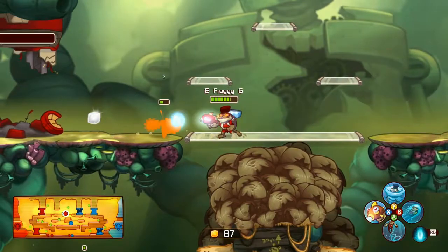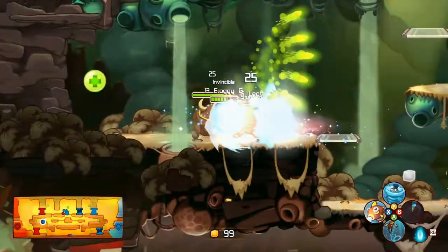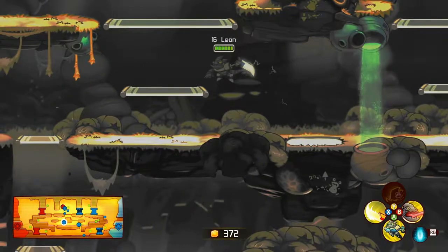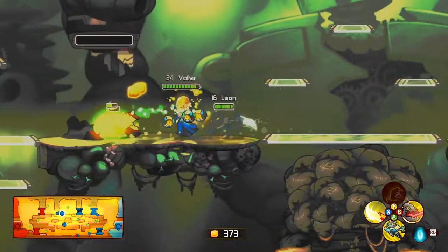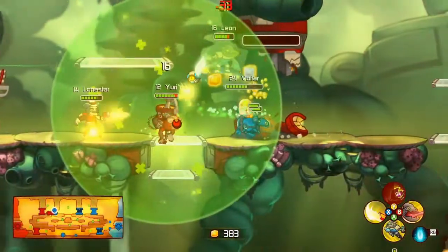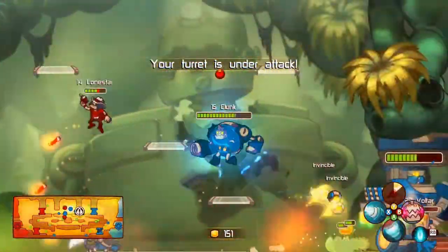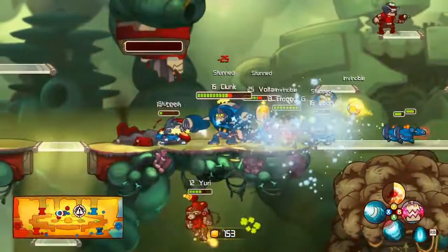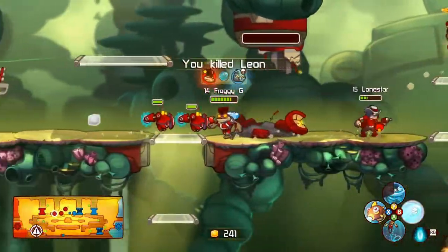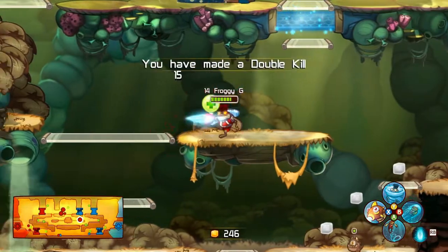Froggy G goes for what he thinks is a very low-health Leon, but apparently it's just Leon's clone walking around — every time Leon cloaks he leaves behind a little clone that looks exactly like him, which is a good way to trick enemies into thinking you're somewhere you've already left. Voltar is doing a good job playing defensive. There's a lot of action but the tank explode is hitting no one. Leon is almost dead, and so is Voltar — Froggy G collects them both, picking up a lot of money. That's a really good move.